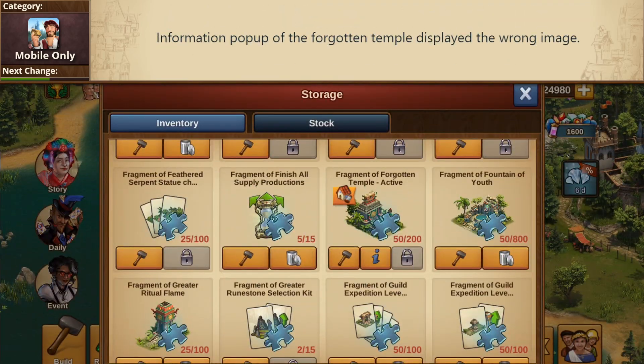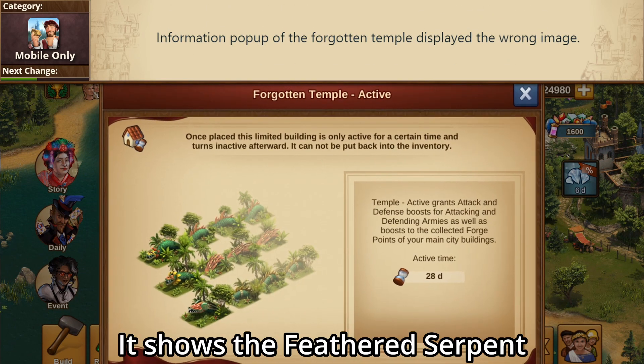And lastly, the information pop-up for the forgotten temple would show the wrong image. But it doesn't matter too much, as no one's getting it for four weeks anyways.